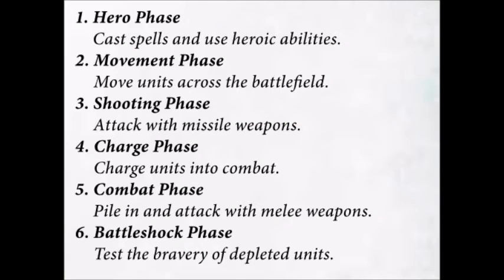This is a picture of the 6 phases every turn has. You basically start by deploying your armies, which means you put all your collections of models on the table. After rolling off, you have the hero phase, which means your heroes, characters and stuff like that can activate abilities and cast spells. After your heroes have used their abilities, you go over to the movement phase, and yeah, you move your models across the table.